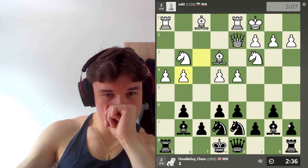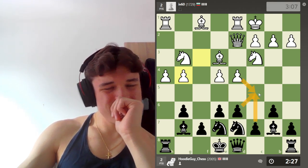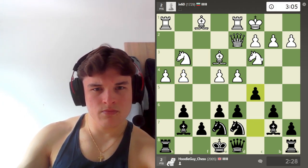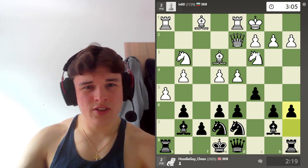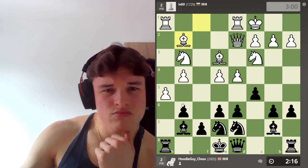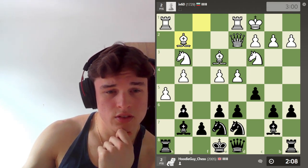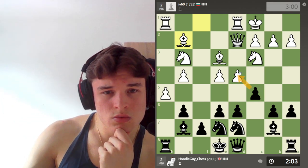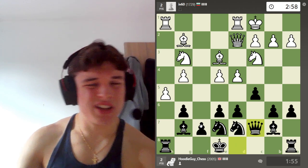I want a Queenside castle. Where do I put my Queen? C5, takes, takes - actually that's quite good. Let's go c5. Maybe Knight there was good. Do I want to play a6? I think we need to because Knight v5 looks really scary. I don't think he can take because we exchange. Now what about - no, that takes our eyes off g7, g6 even. Take, take. Don't like that.